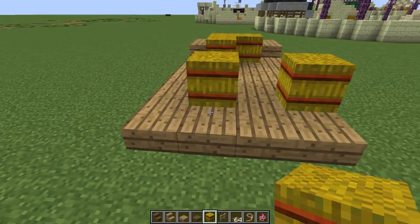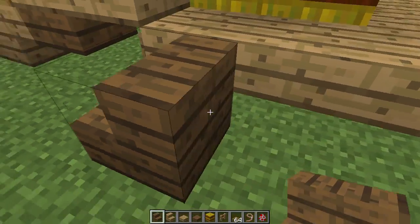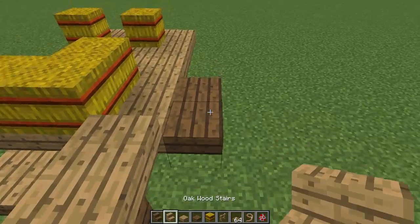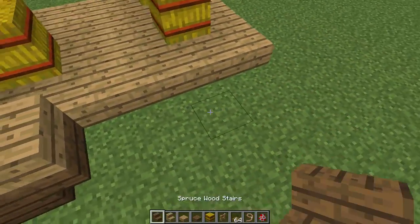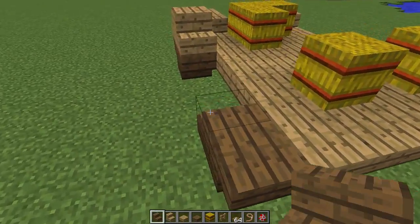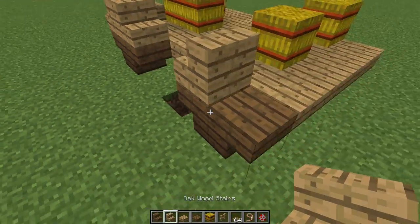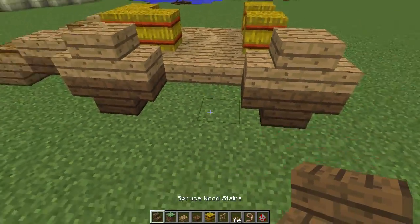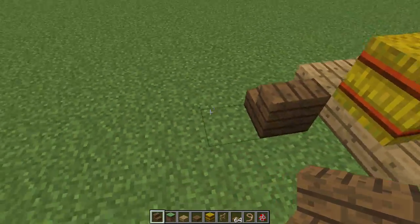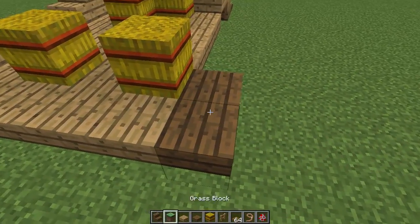Next up, add the wheels. Place two spruce stairs, invert one, then add oak stairs on top. Do this at each end of the cart with a two-block gap between the wheels for a little space. This is a fairly basic wheel design — there are more complicated designs out there, but something basic works here because the rest of the cart is going to be so detailed you won't really focus on the wheels much.